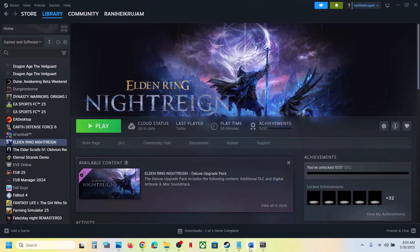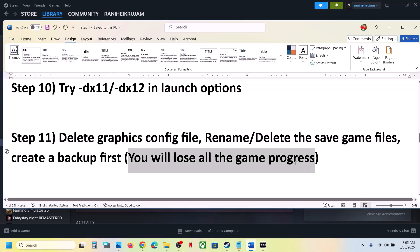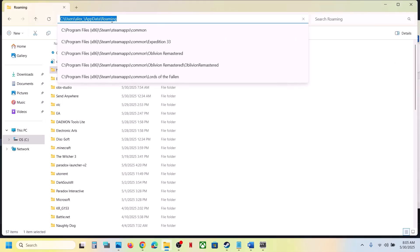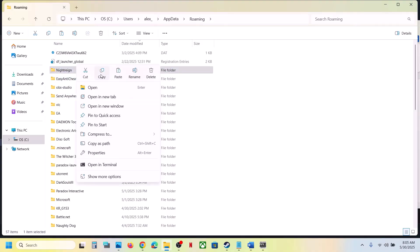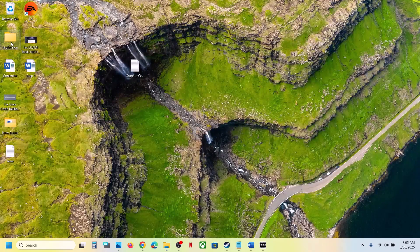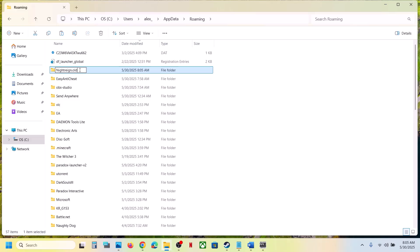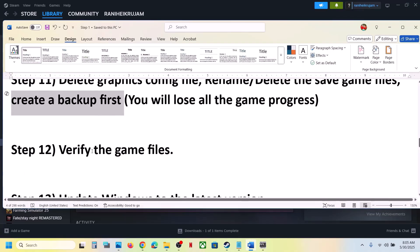If that still does not work, you can rename or delete the save game files — but be aware that you will lose all game progress and have to start from scratch. First, create a backup by going to the same location (the Night Rain folder in AppData/Roaming), copy the folder, and paste it to the desktop. Once you have a backup, rename the folder by adding .old to the end. Then launch the game — it will start from scratch. Check if the issue is resolved.